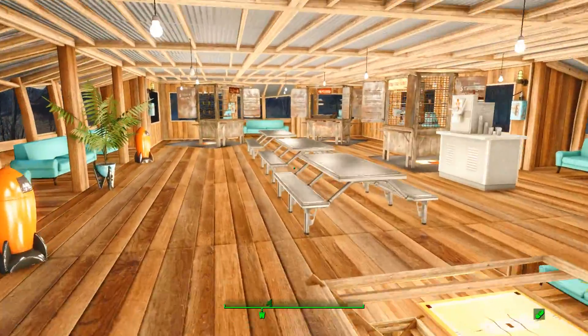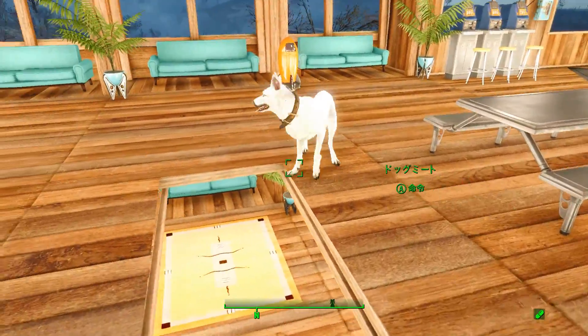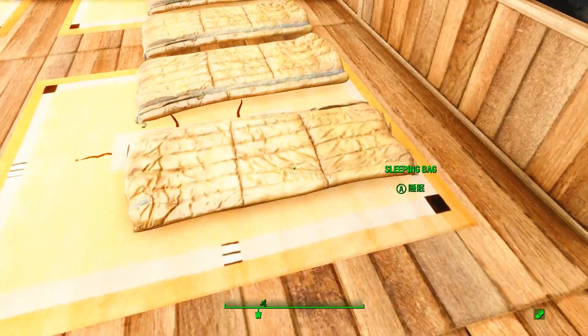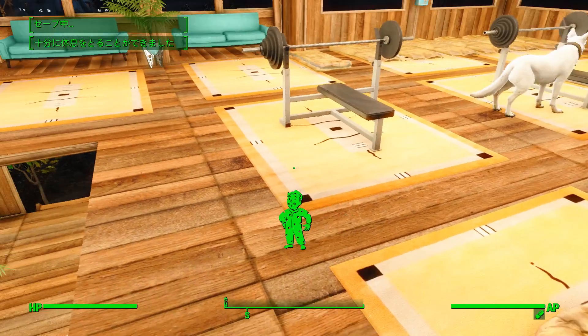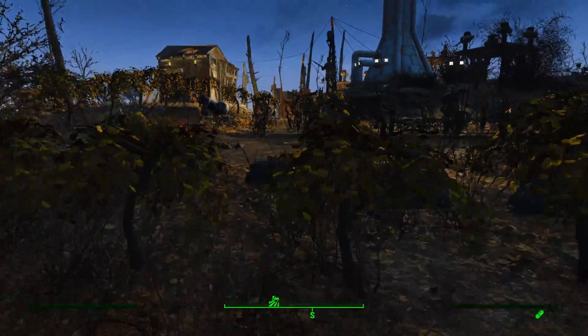まだ人が配置されていないので寂しいですけど、これが武器ショップ、これはソーダマシン、スロットマシン、医療診療所、そして防具屋さんですね。普通だったら横一列に並べたりしていたんですけど、今回はちょっと囲むような感じで全体的に店を置いています。じゃあちょっと夜になるまで待ちましょうか。9時間くらい寝てちょうどいい時間になるかもしれない。ちょっと夜の様子をご紹介させていただきたいと思います。